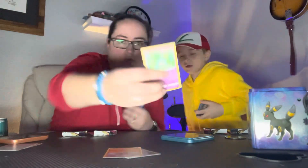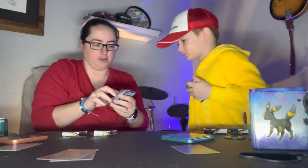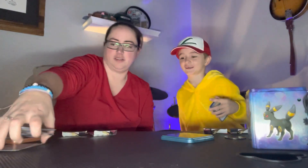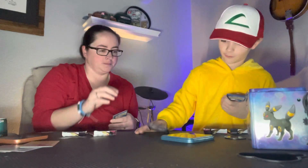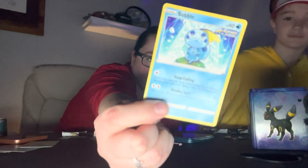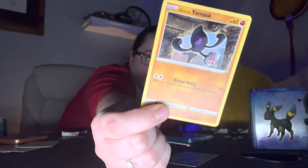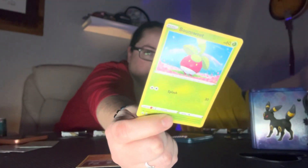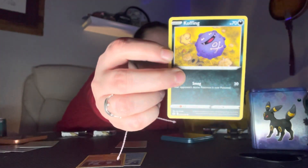I have a Snover with high HP to his 60. Your turn. Sobble with 60 HP - that's my first one loose. I got a Galarian Yamask - also 60 HP. Another tie. And then I got a 70 HP coffee card.